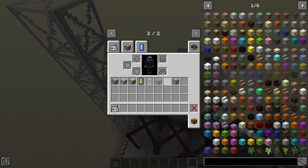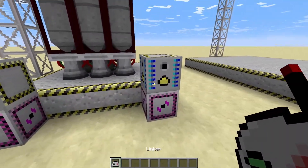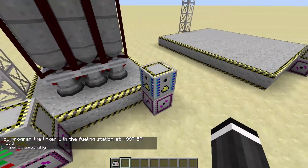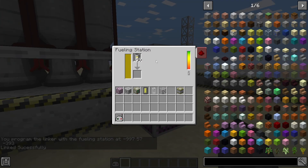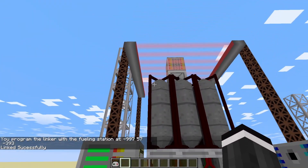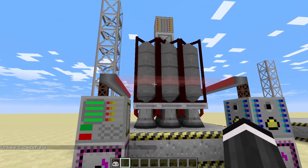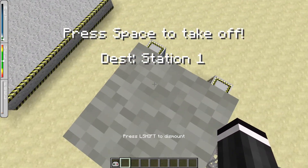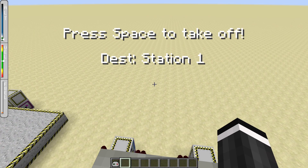Then use your linker to link the fueling station to the rocket assembly machine. There's already a bunch of fuel in there, so I can start building. Now it's filling up with fuel.